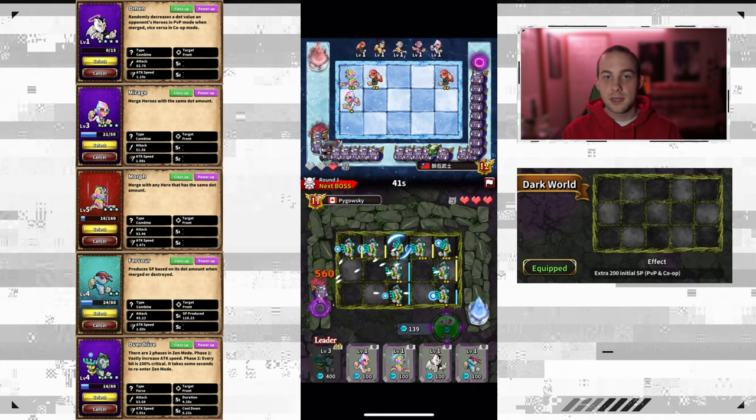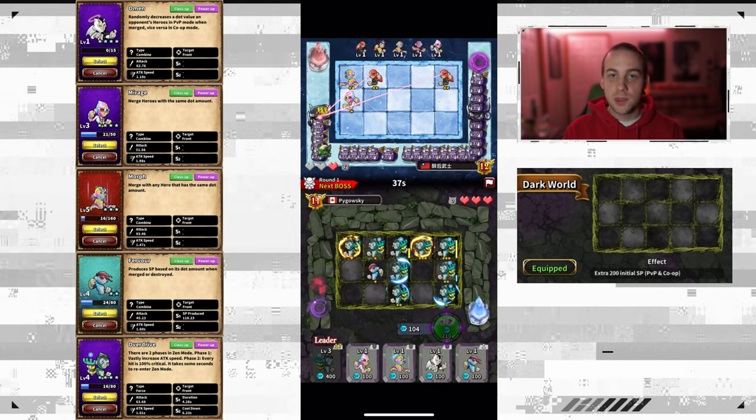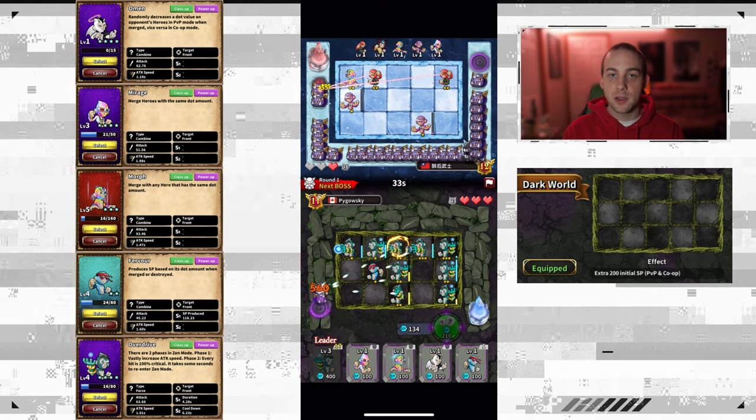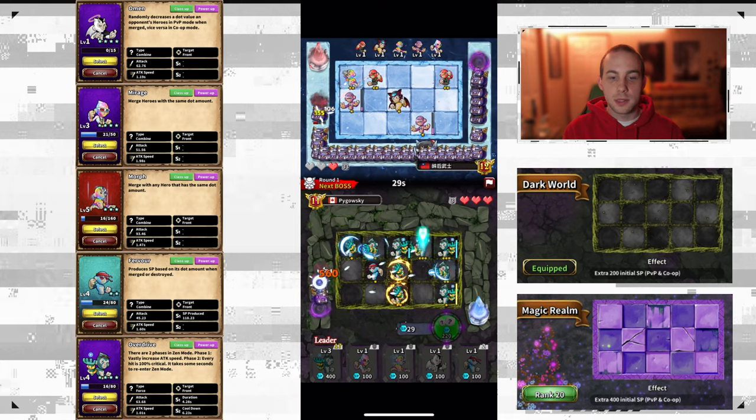The next thing I want to talk about is your skin. At rank 11 you will unlock the Dark World skin, and what this does is give you an additional 200 SP at the start of your game. That will allow you to summon more heroes right off the start for a better chance of getting Omen and removing your enemies' heroes.